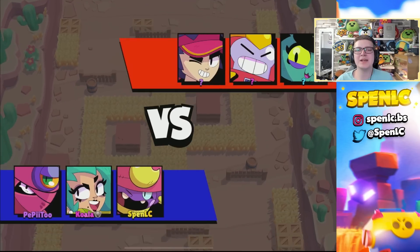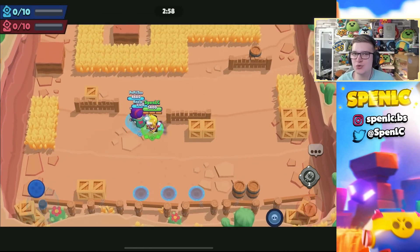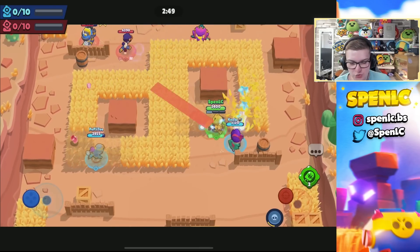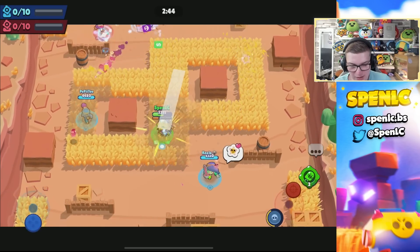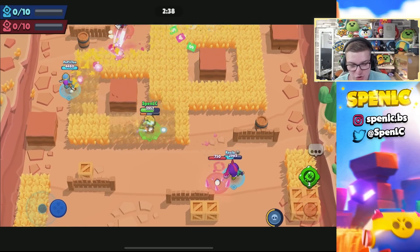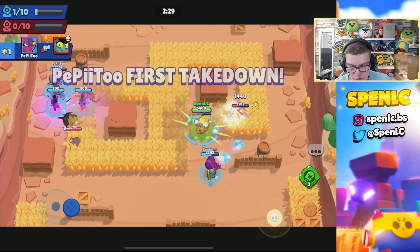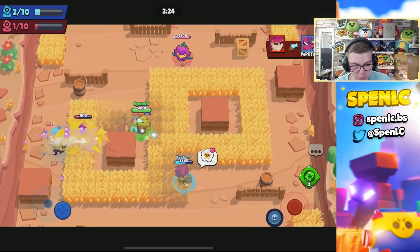Jumping into the best brawler to use with the new vision gear: it is undoubtedly Gene. I knew straight away as soon as I saw the vision gear that Gene would just be insane with it, just because of his scouting capabilities — being able to chip people for around 200 damage and keep them chipped down really suits the vision gear. Especially on a grassy map like this, as long as I'm consistently shooting and revealing position, we should get control of the middle grass.